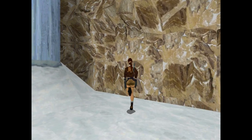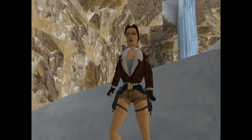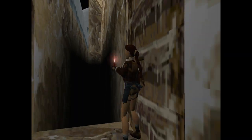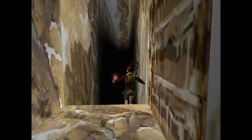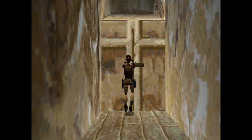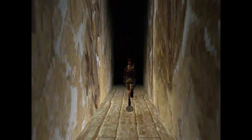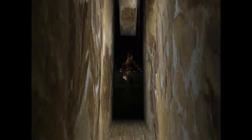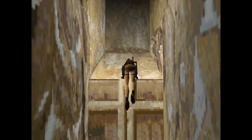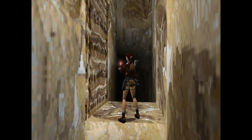Before we go get the talion, we want to get the last secret of the level — we need the jade dragon at this point. Fall down here. There's a ladder you can use to climb down. There's a switch down in this trench and that switch is going to open up the door up there that was shut. Inside that door is our jade dragon — the final secret of the level — and it comes with a bunch of grenades too.